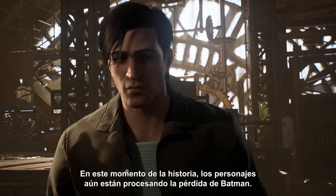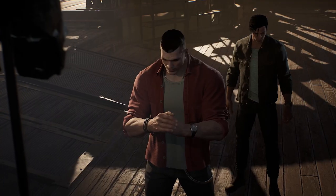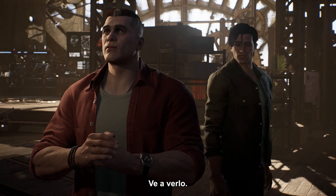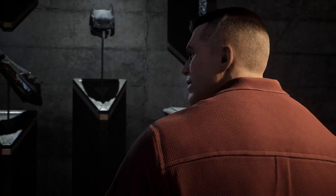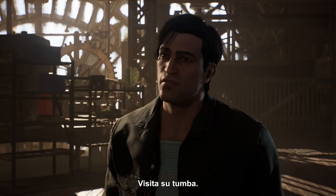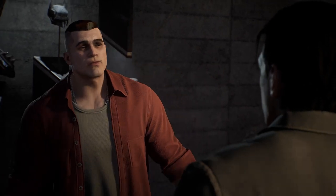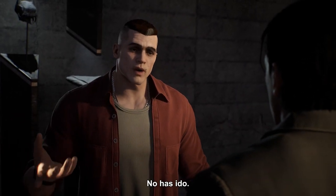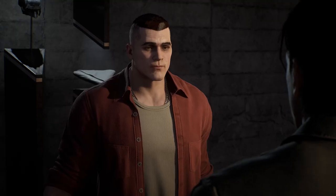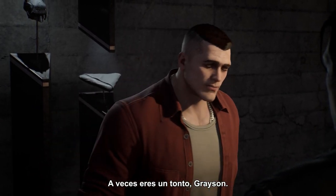At this point in the story, our characters are still processing the loss of Batman. [Dialogue] 'You could visit him.' 'I could what?' 'He went to yours when... You could visit his grave.' 'You haven't.' 'I'm not the one staring at that. You know.' 'Sometimes you're an idiot, Grayson.'